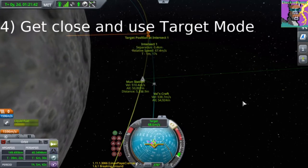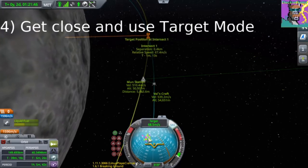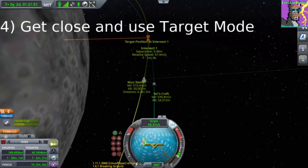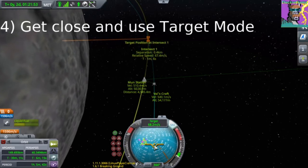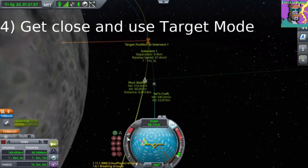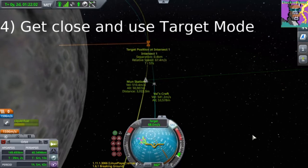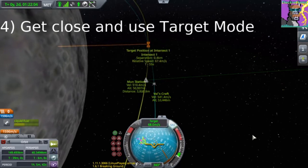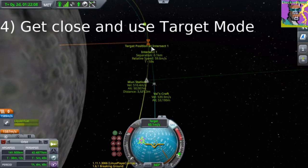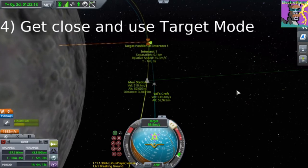The goal here, if you've seen my docking tutorial, is to get our prograde and retrograde markers lined up with our target markers. If you burn in some particular direction, that's going to push your retrograde marker away from you. So if we point around here, that'll push our retrograde marker onto the pink anti-target marker. You'll also notice that our closest approach is decreasing as these line up.